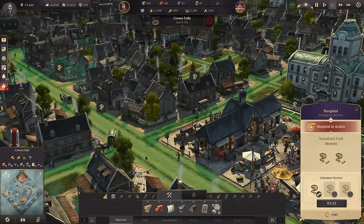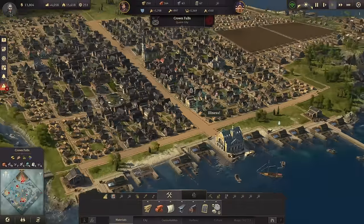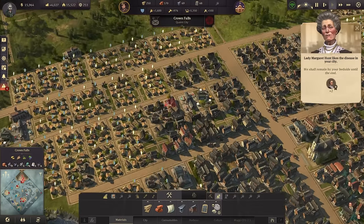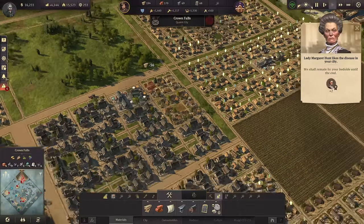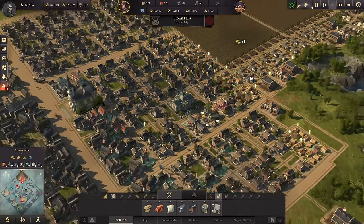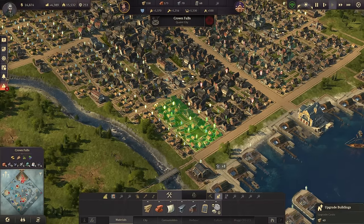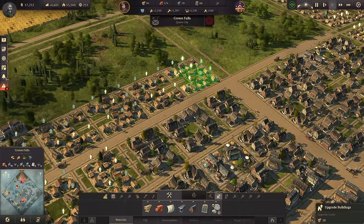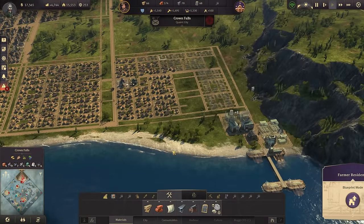It's actually four doctors - very good - because there's another one here tending the sick. Hopefully we should get rid of these problems now. We can continue with the expansion of Crown Falls - we still have lots of farmers I'd like to develop. We have lots of timber and bricks, and down in the harbor area I was thinking hard about which direction we should move our industry zone.